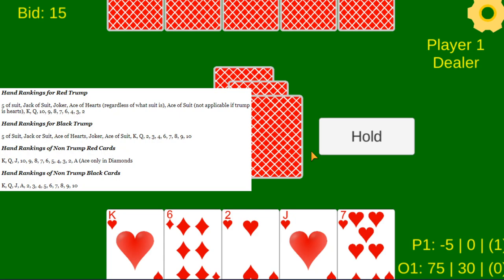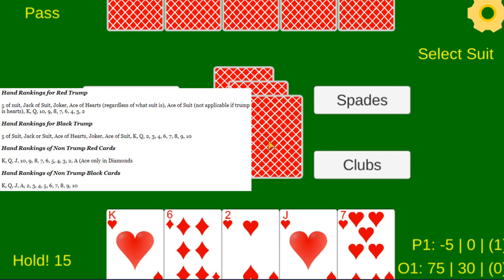Holding allows the player to steal the highest bid. I held 15, so holding essentially guarantees you will win the bid. However, it is detrimental in that whatever the highest bid is gets assigned to you. If another player bids a very high number to strategically mess up your game, you will be forced to try to make up a very large bid. If you meet the bid, your score increases and you keep the points you won. If you fail to meet your bid, your score decreases by the amount you bid.